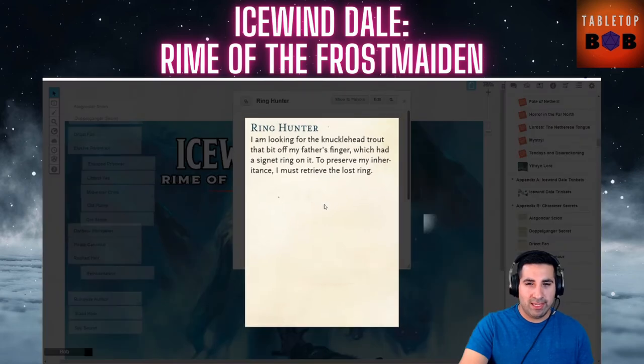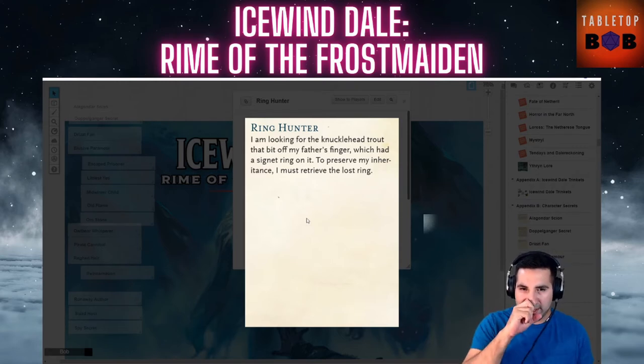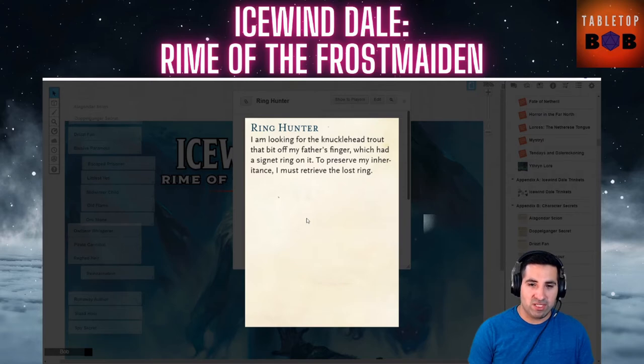Ring Hunter is one of my least favorites. You're looking for a knucklehead trout that bit off your father's finger — which had a signet ring on it — and to preserve your inheritance you must retrieve this lost ring. This almost seems like a fetch quest; it doesn't warrant a player secret or a background. The idea that you could fish for a knucklehead trout and have a small chance to find it seems too convenient. If a trout actually ate a finger, it would never be found again.